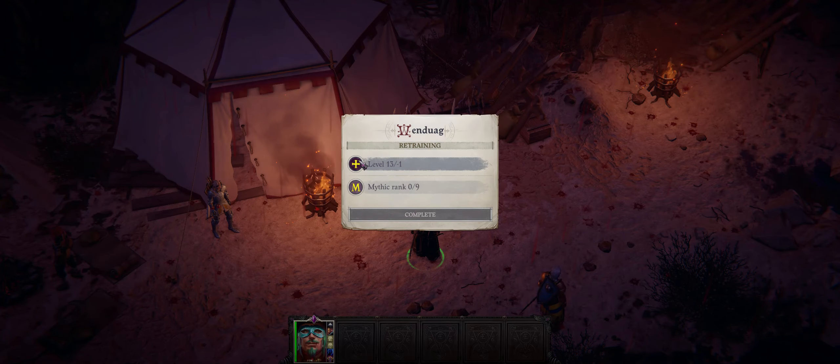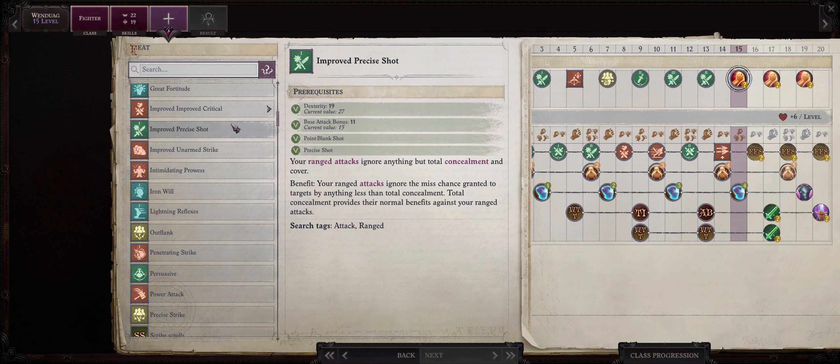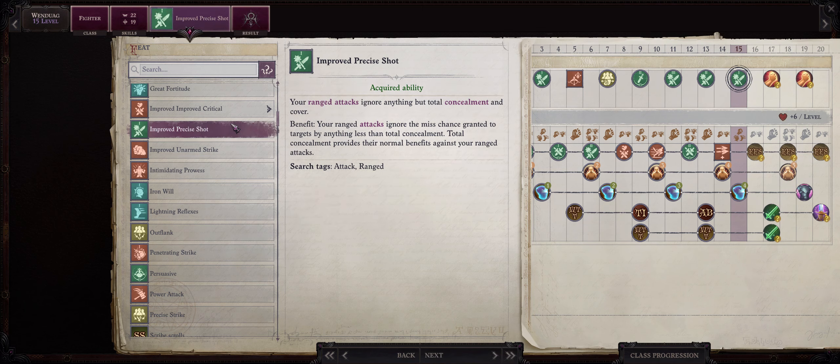Around level 14 is when I actually pick Rapid Shot. By this point we'll have enough AB to actually take the Rapid Shot hit penalty and still be able to attack just fine. Around level 15 is when I actually start getting into the Snapshot line of feats, mostly because by now there really isn't anything special for us to pick. But like I said before, this can change depending on your tastes.